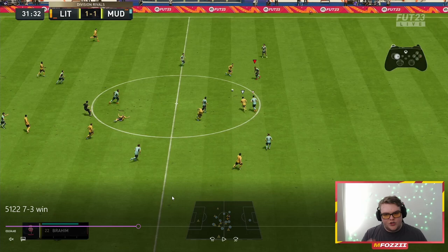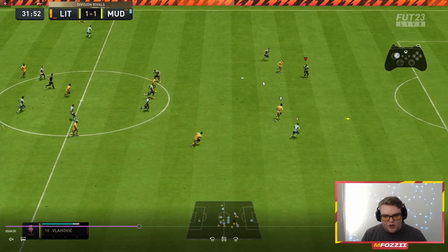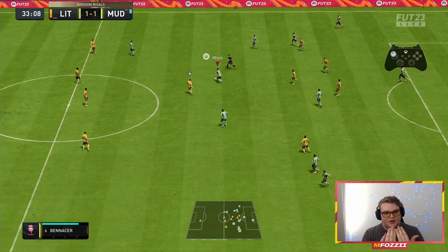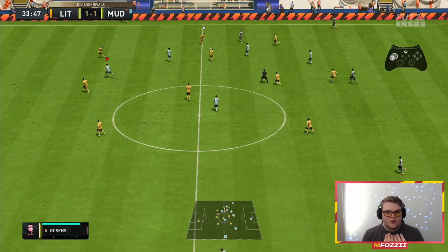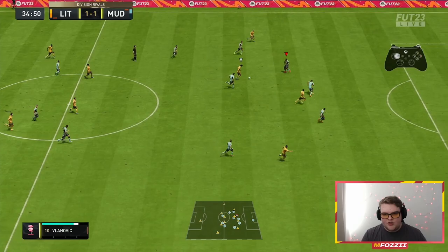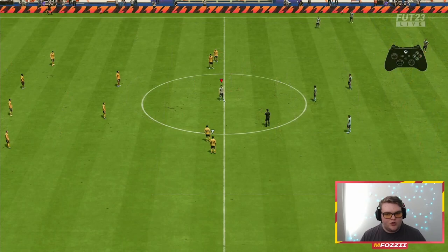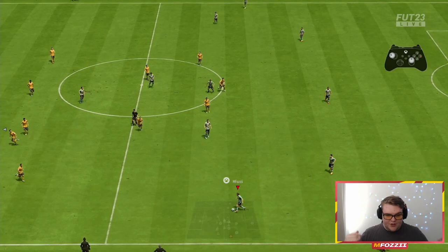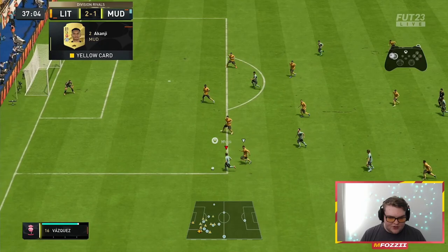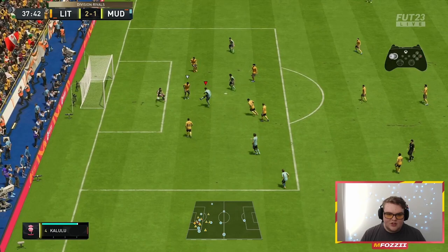Pulling center backs out is the main vulnerability of this system — in any formation if you pull a center back out you'll be punished. Here I had a wing back forward and pulled Bremer out of position, then needed Mario Roux to cover. With three center backs and two strikers staying forward, if you drag a CB out you instantly create a two-on-two where the opponent can punish you with the right movement. Pellegrini tried to hold it but a gap appeared for Bremer and we went 2-1 down. Offensively clumsy defending or not tracking runs are the only real downsides.